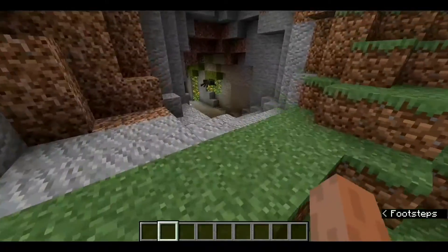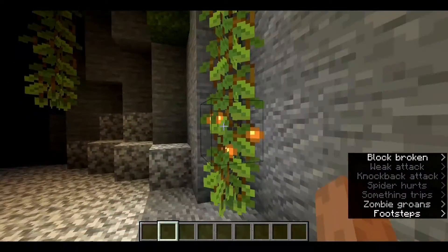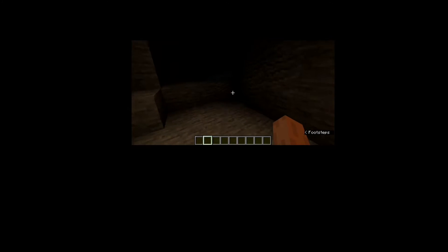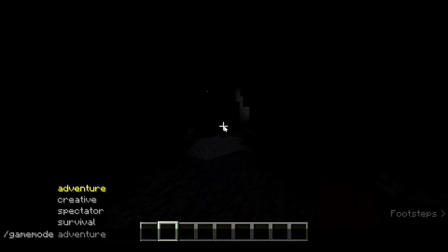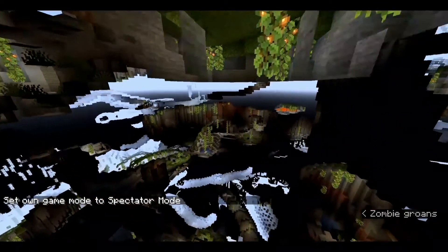Once you're loaded in, you can see the Lush Caves are right here. There are glowing berries — oh, there's a spider! The glowing berries stopped glowing right there. I'm switching to a spectator or creative-type mode so we can get a better look. As you can see, there are tons of Lush Caves generated.